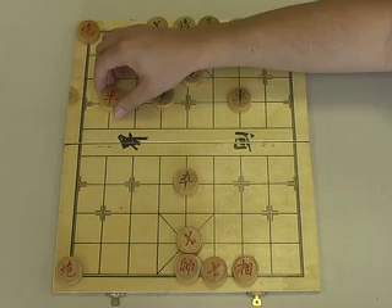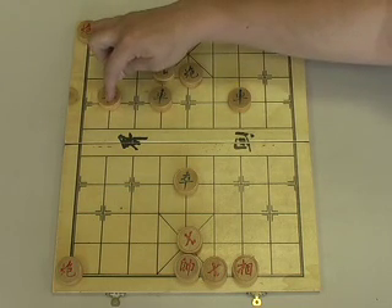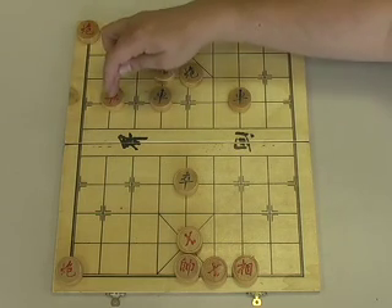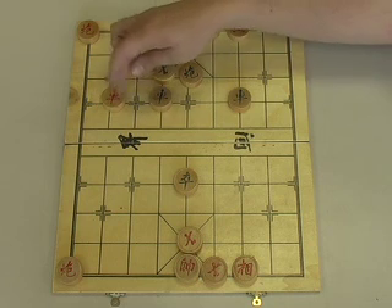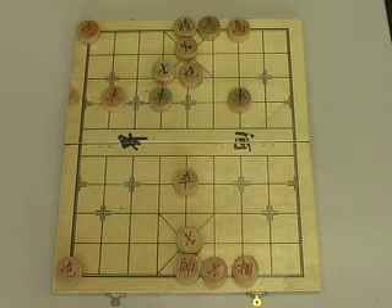Red replies by pulling back three spots. It might look like Green could just capture the Red Rook, or that Red carelessly sacrificed it, but this is not an option at the moment — Green needs to reply to the actual check. Green does so by moving his advisor.